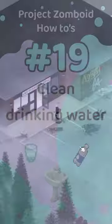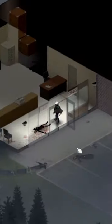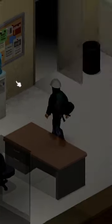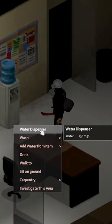Well hello again! At the beginning in Project Zomboid, drinking water is not a problem as you can just get it out of every sink. However, after the water shuts down, drinking water becomes much more scarce. As the last bits of your water supply run out, you need to find more drinkable water soon.